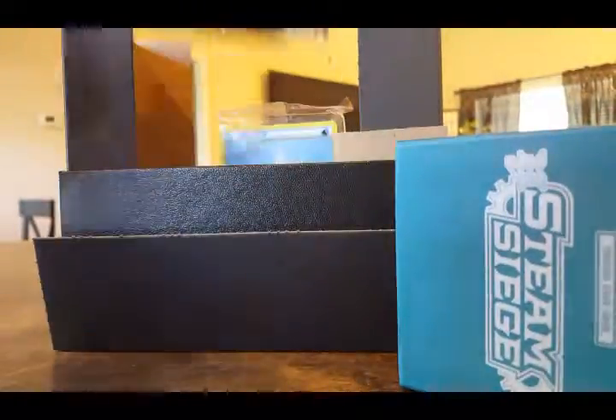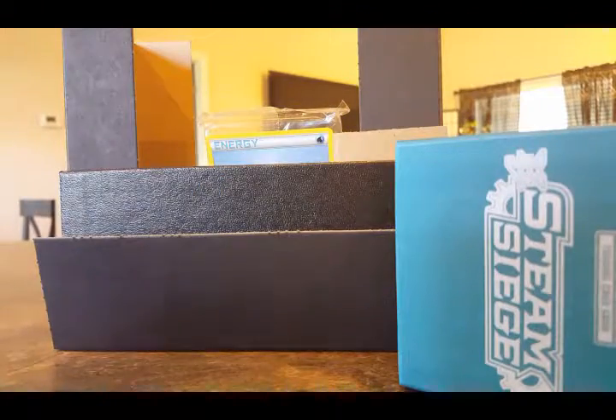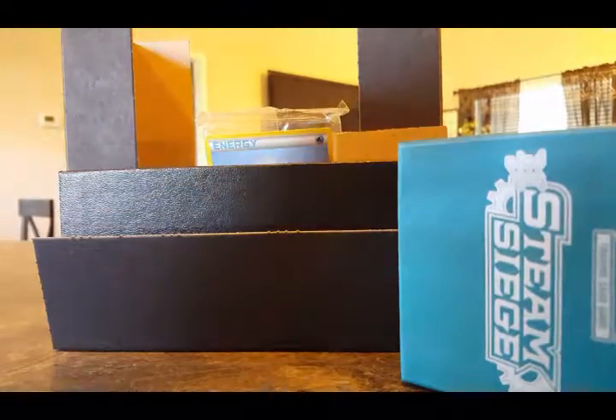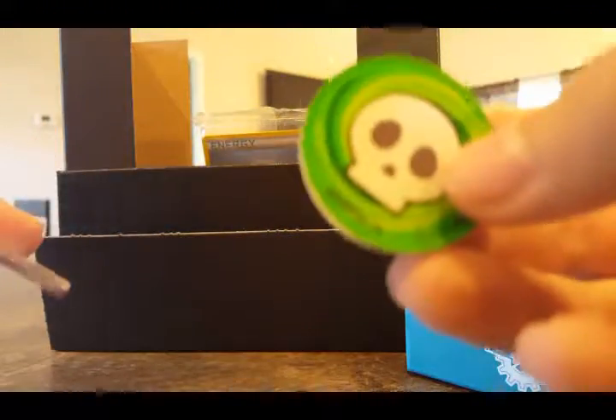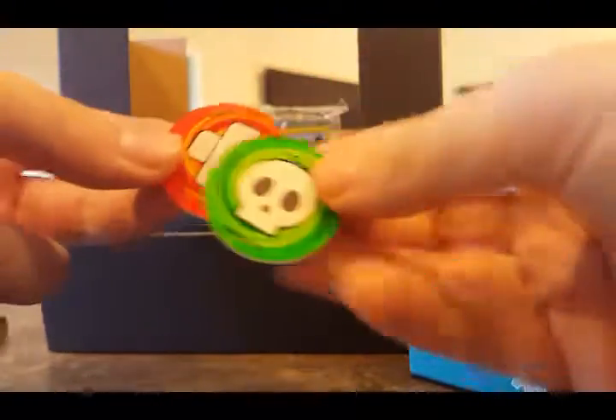The first thing I'm looking for is the dice — yay, we got the dice! So we got some packs and there's the Steam Siege Elite Trainer Box. We also got our burn counter and poison counter. Let's open these up — okay, here they are. These are new — there's like some glue kind of thing on the bottom. The old ones I had were black and white cardboard, but these are actually like coins. That's cool!